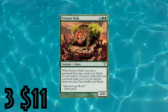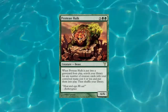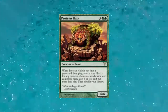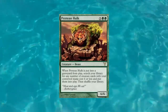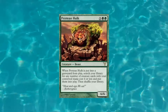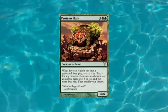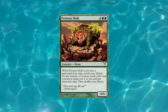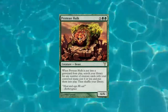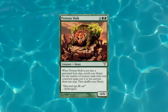Our number three slot for $11 is Protean Hulk. It costs seven mana — five of anything and double green — and it is a Beast. Whenever Protean Hulk is put into a graveyard from play, search your library for any number of creature cards with total converted mana cost six or less and put them into play, then shuffle your library. It's also a 6/6, so we're looking at seven mana for a 6/6 with a graveyard effect. When it dies, you get a free search for a bunch of creatures. This is really strong — it gets you around a lot of mana costs, grows your field, and if an opponent board wiped, this guy going from the grave rebuilds your field instantly.